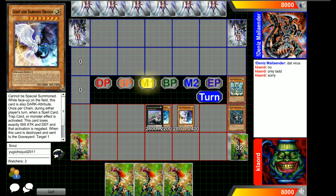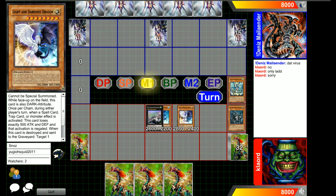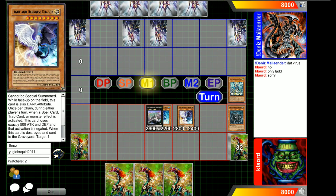Light and Darkness Dragon just kind of sits on board and destroys your face for a bit — it negates at exactly 500 attack and damage, not 499, exactly 500. Looks like he's just setting two. If this is Spellbooks he definitely has to be scared.